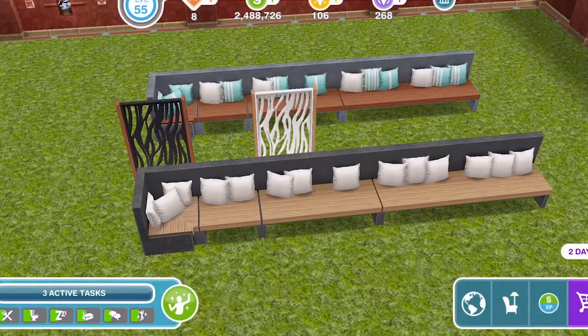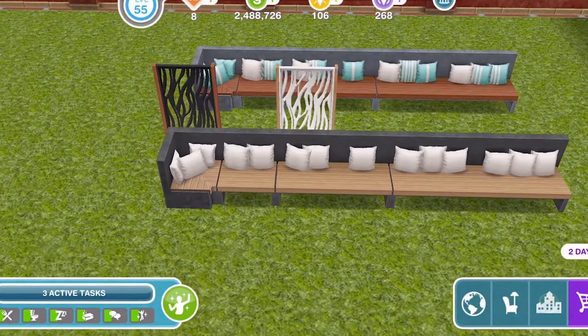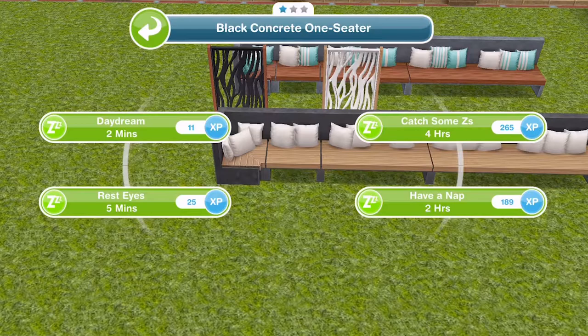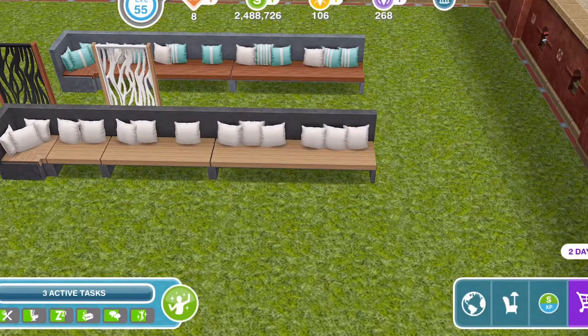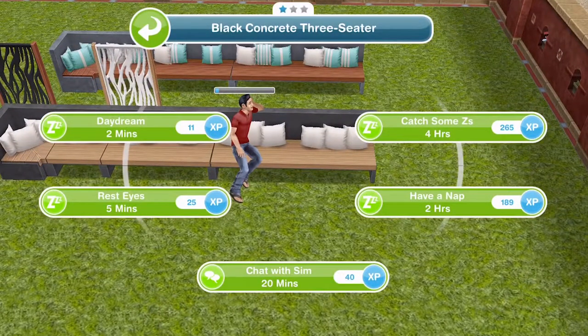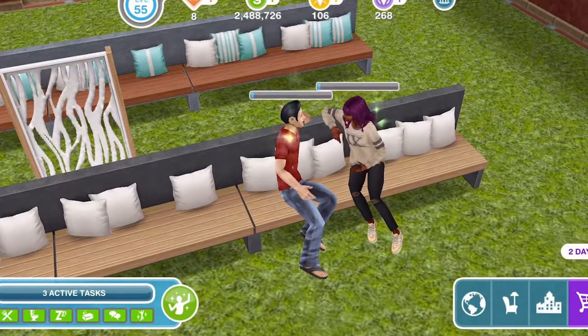I really, really like them. You can't interact with the walls, but the single bench you can interact with just like a chair. The two and three seaters have slightly different interactions — you have the option to wait to chat on both of those, and if you click with one sim 'wait to chat' and then with another sim 'chat with sim' for 20 minutes, then they will sit on the bench there chatting away.